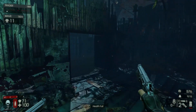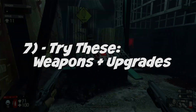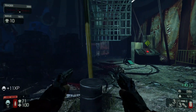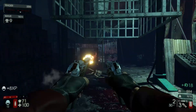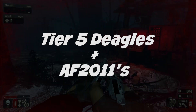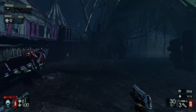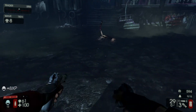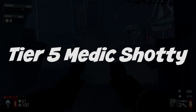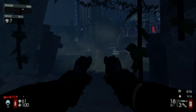Finally, item number seven: I'm going to list some gun and upgrade combinations that people are really liking, sourced from the Killing Floor 2 Reddit. The first combination is for Gunslinger — tier 5 Deagles with the AF2011. I've tried this and the Deagles at tier 5 are no joke, they're really nice. The next one is the tier 5 Medic Shotgun — I tried it out and it is a beast.